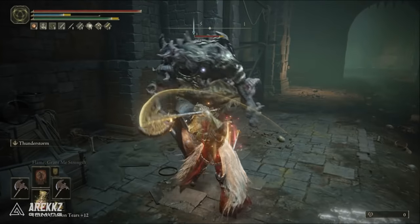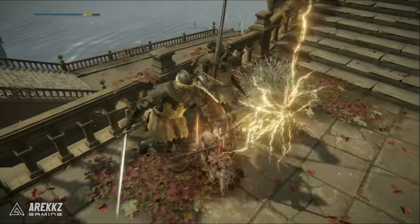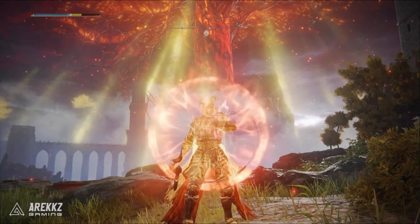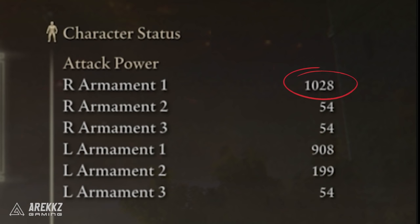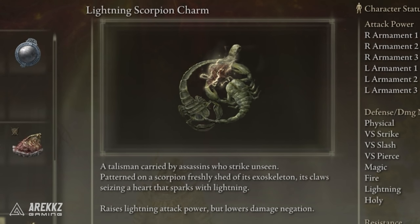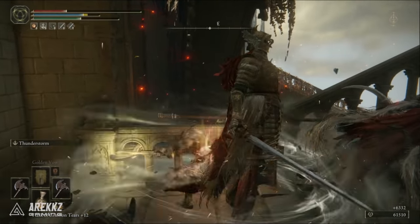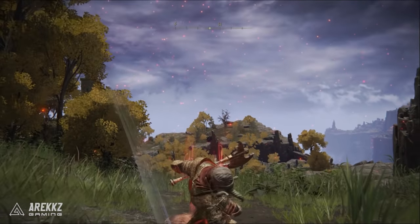If the enemy has really high poise and isn't getting staggered, it's probably still worth it for the damage, especially if you're using spirit summons or co-op to distract the boss — you can get in real damage if you can get the full Ash of War skill off. With just two incantation buffs, Golden Vow and Flame Grant Me Strength, combined with the Ash of War lightning buff on the weapon itself, you can easily get over 1000 attack power at just plus 9, not even plus 10. Lightning is easily buffable with the Lightning Scorpion Charm, and Ashes of War with the Shard of Alexander, making this a very easy strength-focused build that will stagger lock enemies and trivialize a lot of harder enemies and bosses.